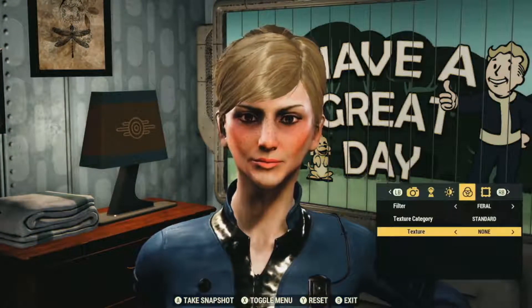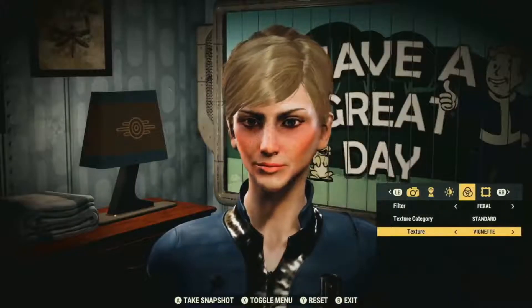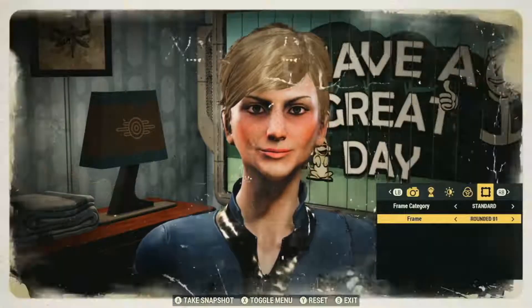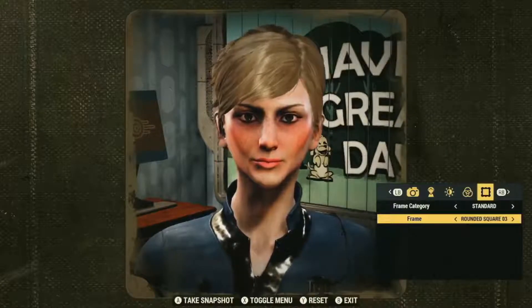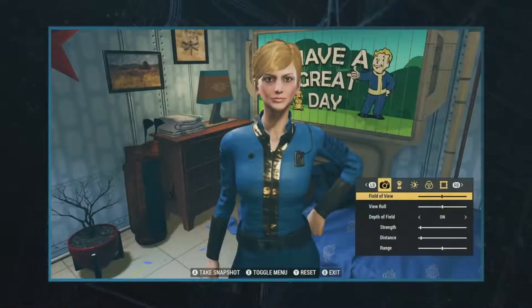We've also added this to our load screen system. There's not a lot of loads in our game, but when you fast travel there's a short one, and any of the pictures you've taken will pop up like a random deck alongside our curated photos. This came out of a game jam — we do these game jams in the middle of projects to see what new features we want to try — and this was one of our favorites. It turned out really great and is great for socially shareable content.